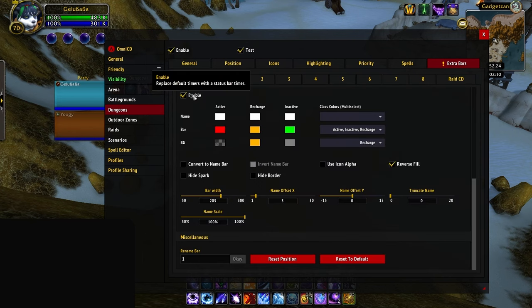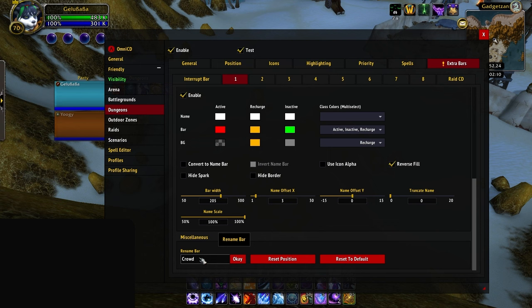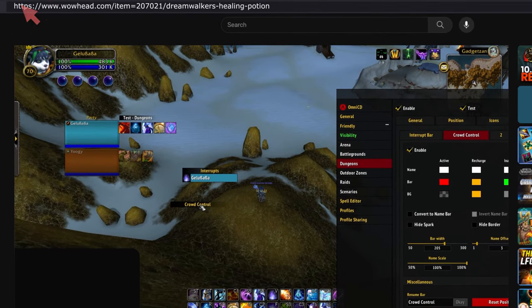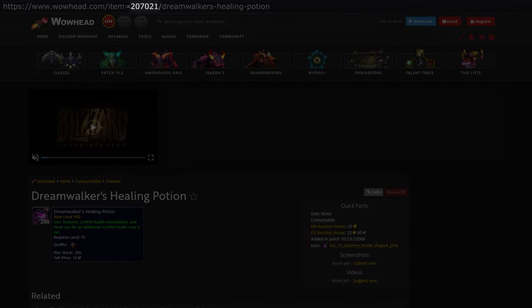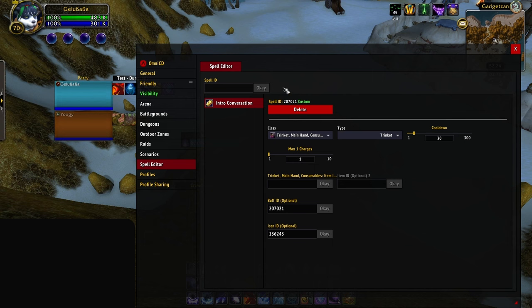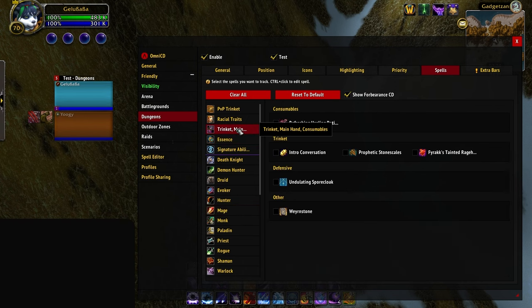Finally, create an extra bar on Bar 1, navigate to the dropdown menu on Spell Types, and deselect everything except Crowd Control, Disarm, Root, and Silence. Once this is done, scroll down and rename it to Crowd Controls so you don't get confused if you have to configure it in the future, then drag it to the position you want on your screen. If you have any other spells to add — like health potions for the new season or trinkets not in the addon by default — you can find the spell ID on Wowhead and paste the number from the URL into the Spell Editor. For example, to add Dreamwalker's Healing Potion, navigate to the Wowhead page and paste in the number 207021. Then select the dropdown to Consumable, set the cooldown to 300 seconds, and go into your Trinkets and Consumables tab under Spells to add it in, so it will now appear next to all the other cooldowns you selected.